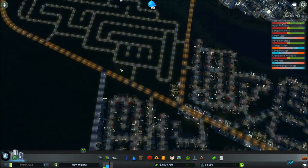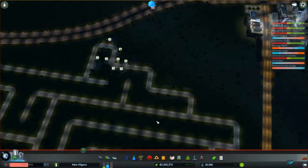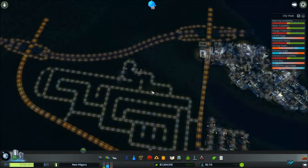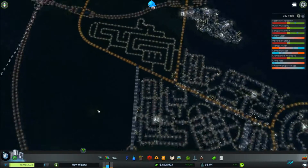Of course I build that little bit and my residential just plummets. We'll just stretch some power along the back way for the time being. I must be in the first area I zoned, and that's why they're moving in there. We're at about 15 minutes — I think I'm going to cut here and let this develop, probably flesh out some commercial along the main roads, and I'll be back in just a bit.